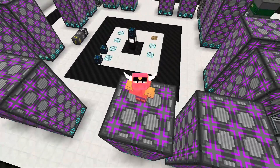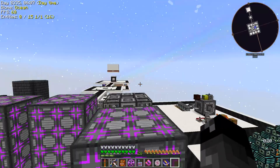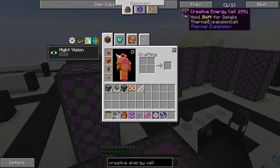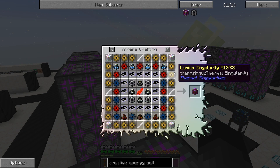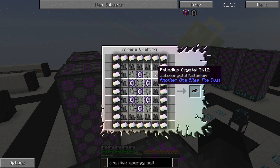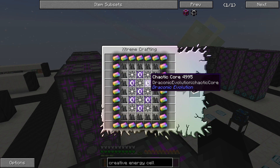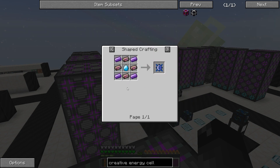Welcome back to another episode of Project Ozone 2 Kappa mode. Last episode we were working on trying to get towards the creative energy cell and we ran into some roadblocks. We got a lot of stuff ready to go and we were working on trying to make these 16 chaos ingots, but we got stuck trying to make those because they require a whole lot of glowing mango.